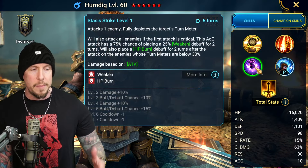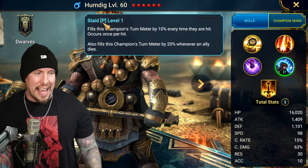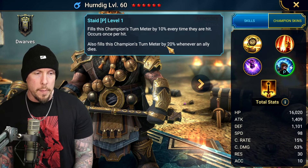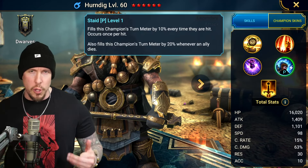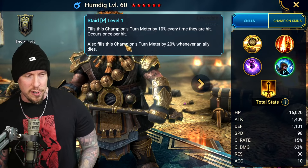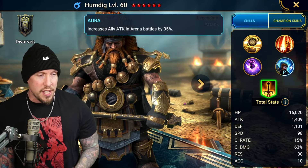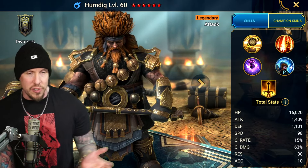There's a lot going on in terms of damage potential and overall synergy snowballing with this champion. On the passive, it fills his champion's turn meter by 10% every time they're hit, once per hit — that's really nice. It also fills his turn meter by 20% whenever an ally dies, so there are even teams out there that can build a solo Herndig where the food dies and he immediately gets an extra turn. He also has a 35% increased ally attack aura in all battles — a fantastic aura that can also be used in Curse City.